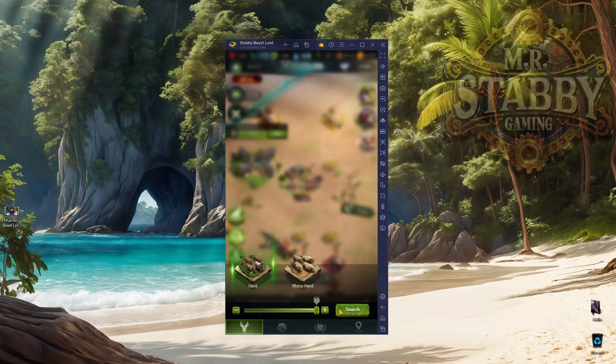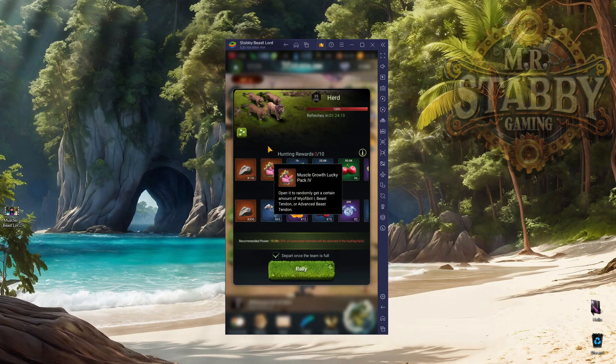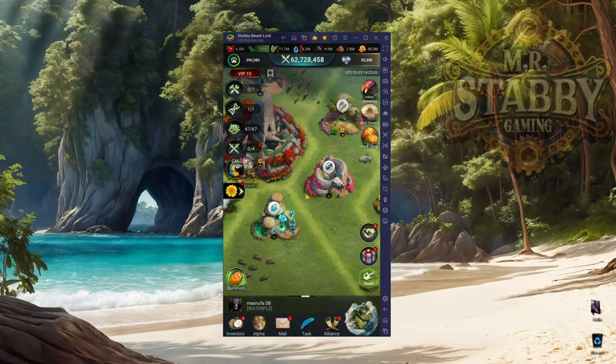Now aside from those ways, the absolute most important way to get muscles is you have to do your 10 herds a day. The first herd needs to be the highest possible level — if you can do 30s great, 35s even better. Click on your herd. The extra rewards come from your first hit — your first hit comes with extra creature remains and extra diamonds. After that you just get the normal hunting rewards. The key reward here is the muscle growth lucky pack.